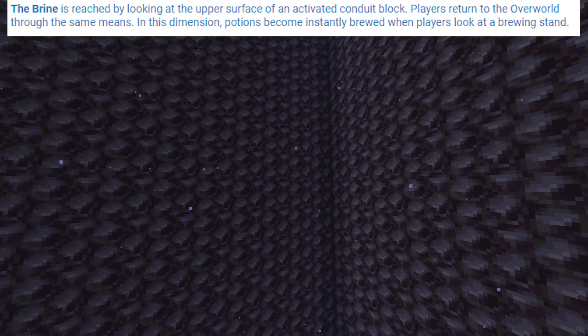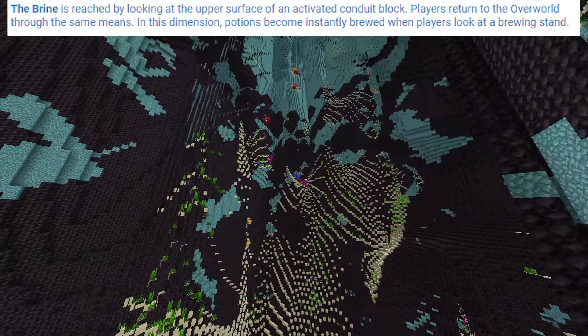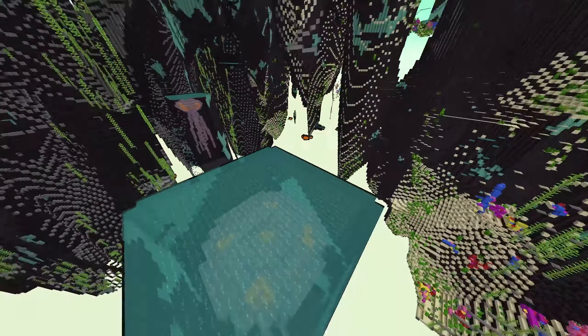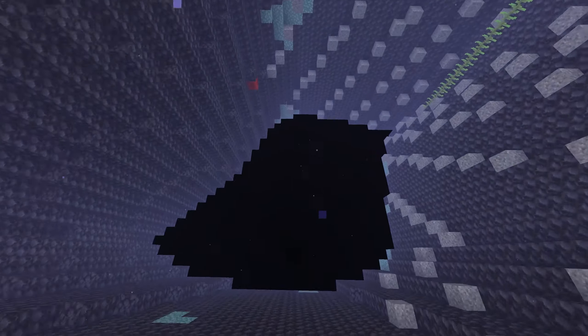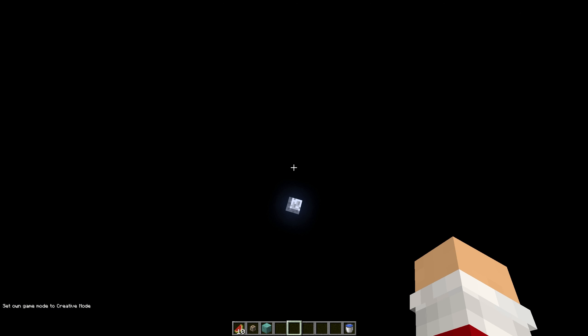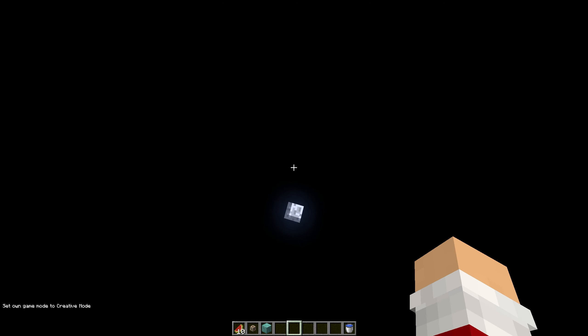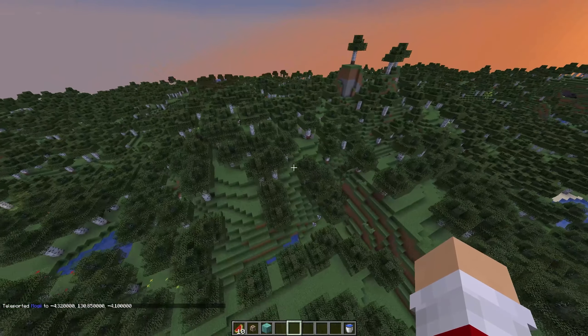The Brine is reached by looking at the upper surface of a conduit and players return to the overworld through the same means. In this dimension potions become instantly brewed when players look at the brewing stand. There's a giant jellyfish underground that's probably supposed to spawn up in the waters but it's malfunctioning. It also goes straight down to the void. After exiting I ended up in the void dimension and through those same means arrived in the End.